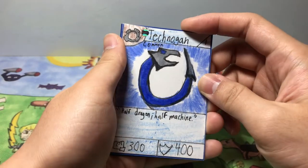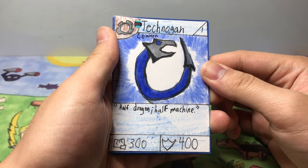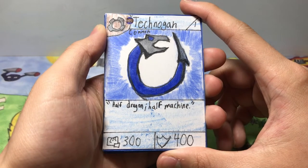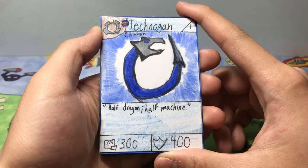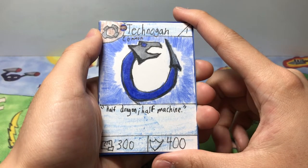Right here is our classic card that we have all the way back from set one. I know this is a throwback — we have Technogon, the common metal type, half dragon half machine, who has 300 power and 400 defense. One of the most classic cards ever. But you guys wanted to see something different.